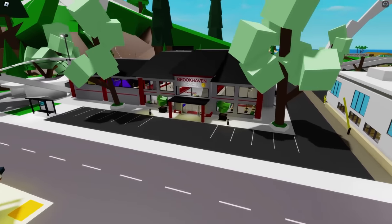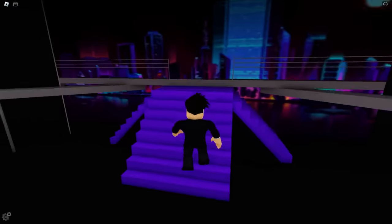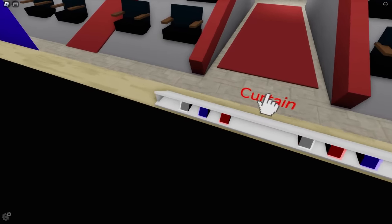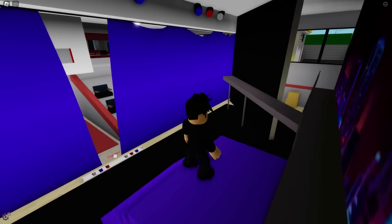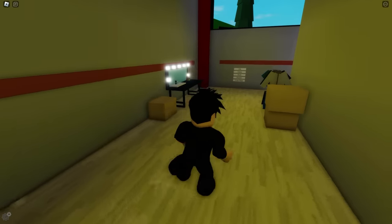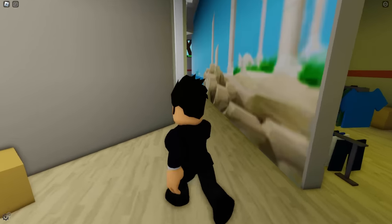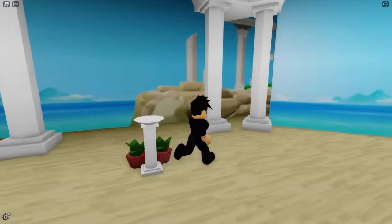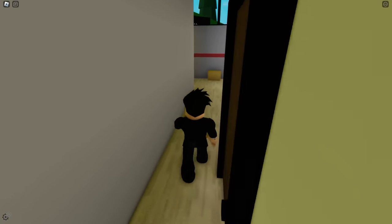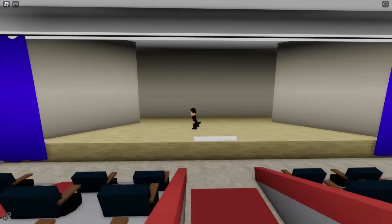After two years, the Brookhaven School has finally been updated. They also updated the Brookhaven Theater — there's a stage now so I can do a show. There are buttons here: one closes and opens the curtain. Backstage, there are buttons to change the theme of the stage. Now it looks like Grease, now it's turned into a house, now it's the Wild West, now it's empty. There are actually several themes I can keep changing.